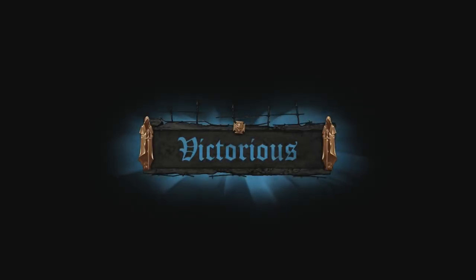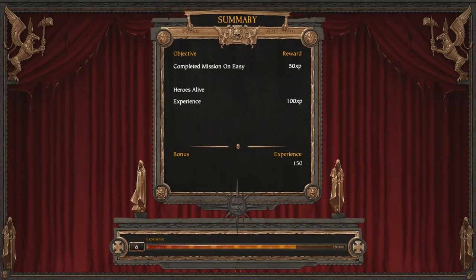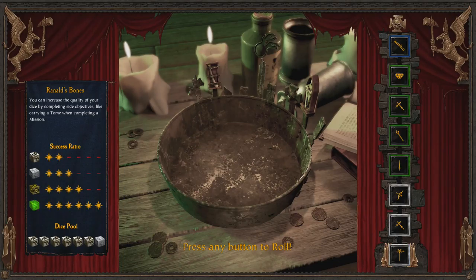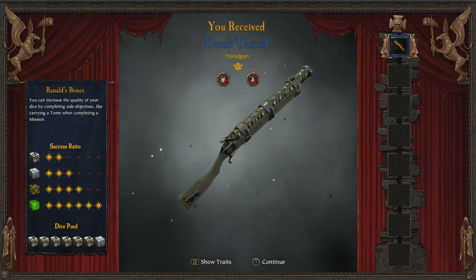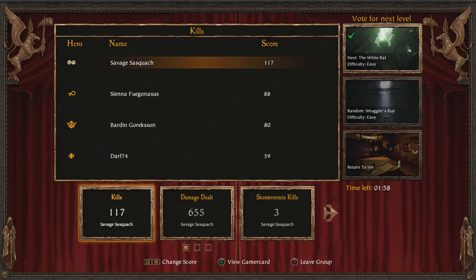We won — fantastic! Thank you dwarf, wherever you are out there. Appreciate you joining in and helping out. It's always great to have another person who can do the objectives and behave at the bare minimum competently, but you did admirably. Let's see if we can get more than two dice. Oh my gosh, we actually got a rare — holy crap, I've never had a rare! Wow, a handgun! On that note we'll go to The White Rat next. Hope you guys enjoyed this — thumbs up, subscribe, leave us a comment. It's Savage Sasquatch for gamingreportcard.com and I am out of here.